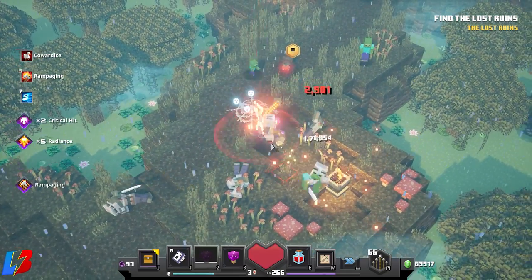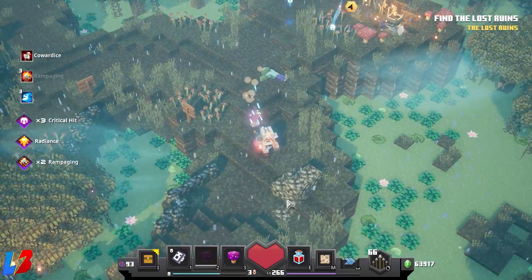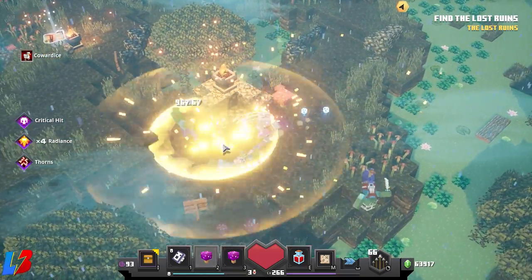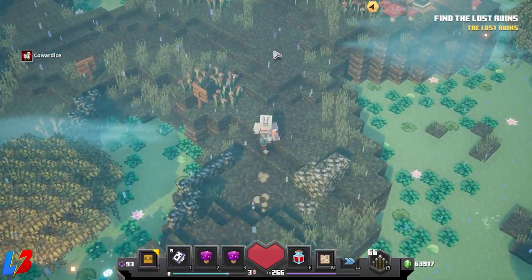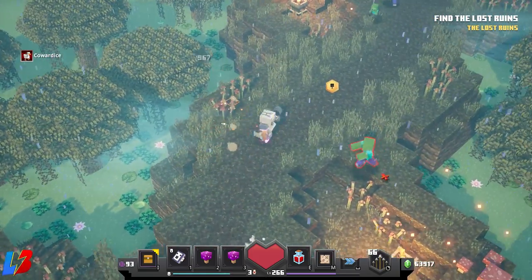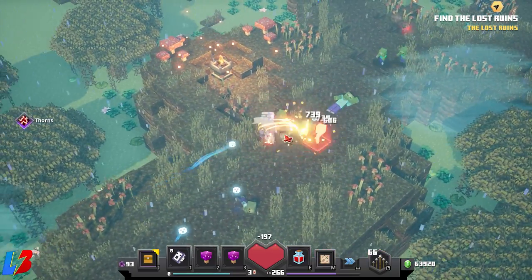One of the biggest beautiful things about this build is you're able to dish out the damage while not taking any damage at all, which makes it really effective. I want you guys to pay close attention to two things: number one, the health bar, and number two, the enchantments that are getting procced as we work our way through.